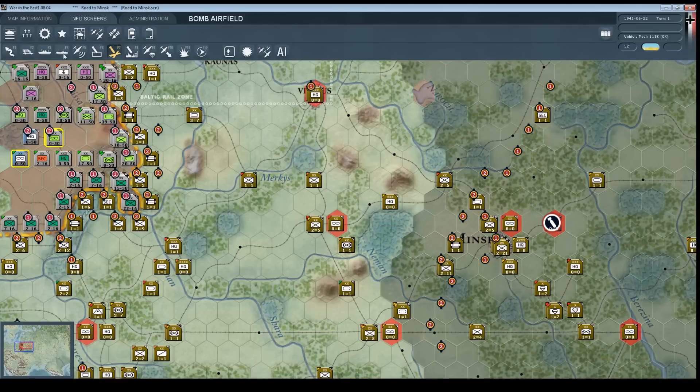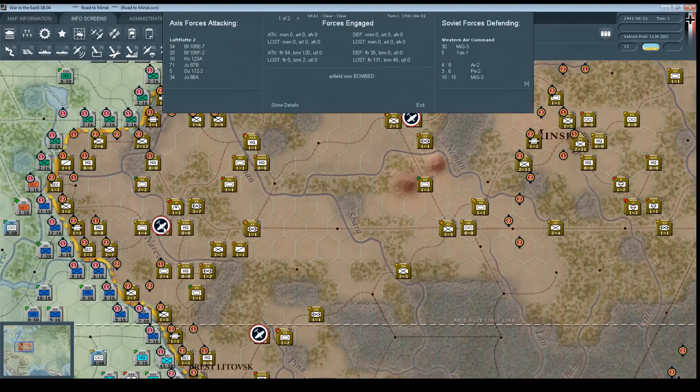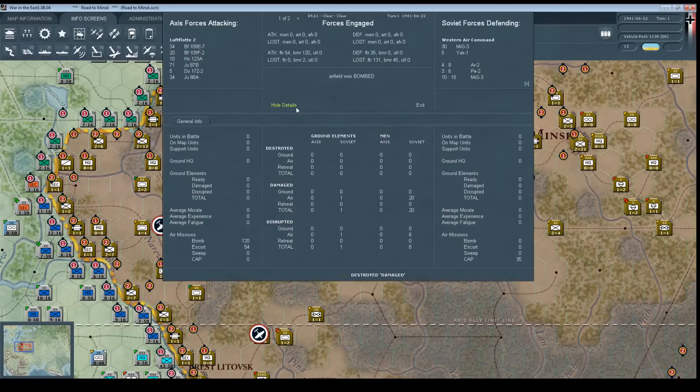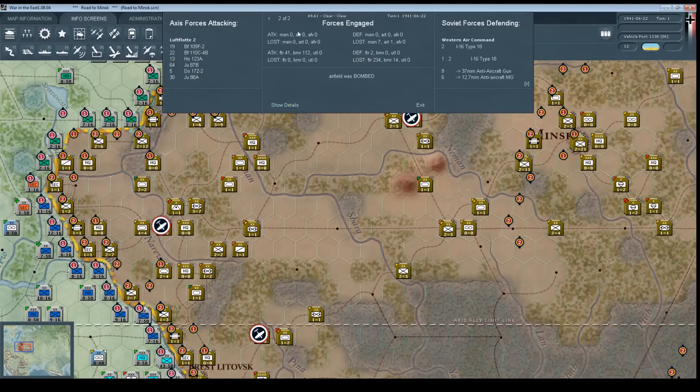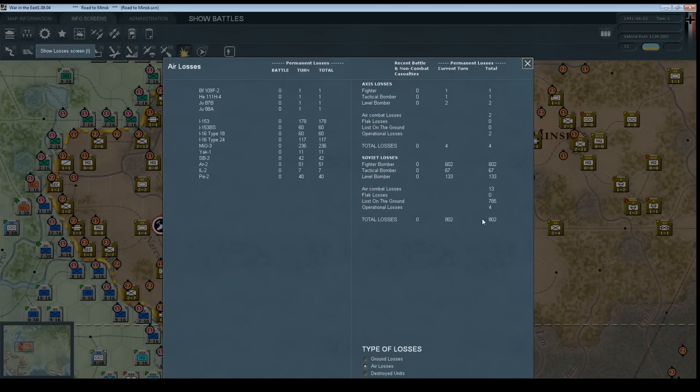These battles are done. There's a button at the top that says Show Battle Sites — if we click on that, everywhere there's been combat this turn one of these symbols appears, and you can click on it. It shows the forces participating on our side from Luftflotte II, and the Soviet forces defending — 30 MiG-3s and five Yak-1s. We had two of our bombers lost, and we destroyed 131 fighters and 45 bombers in bombing the airfield. In a second attack, we destroyed quite a few more planes. Looking at the air losses screen, for the cost of four Axis aircraft, we destroyed 802 Soviet aircraft, of which 785 were lost on the ground — giving us the initial German surprise attack effect on the Soviet airfields.